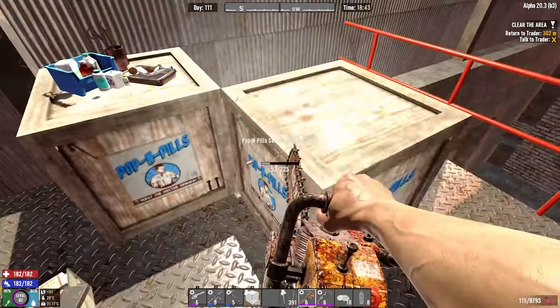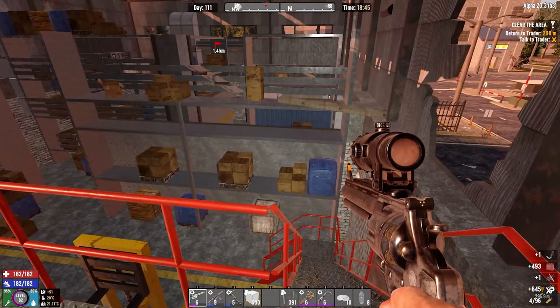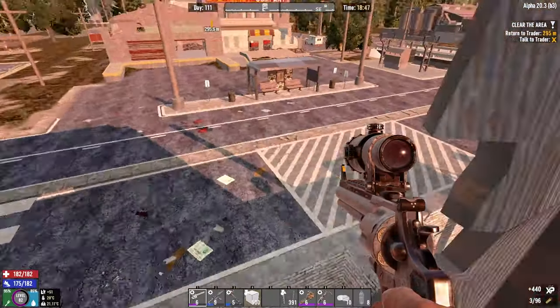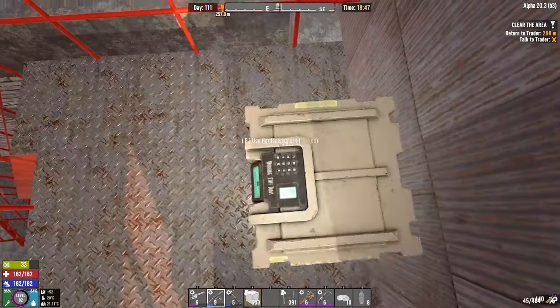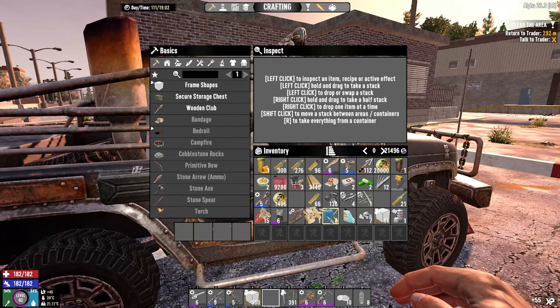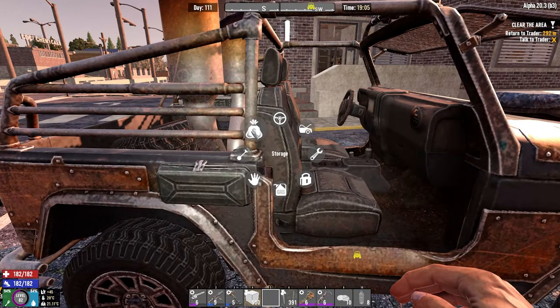Let's see what we get and crack on to the next one. There she is — right in the noggin, nice. Out of all that, we managed to get a fuel saver schematic, which is quite nice. We've also got some iron chest armor, a pumpkin pie schematic, and more acid. I remember the time when acid was so rare — now it's just so easy to get.